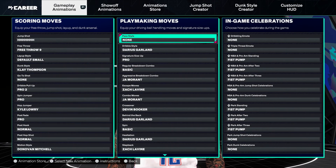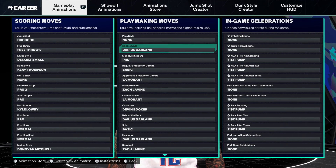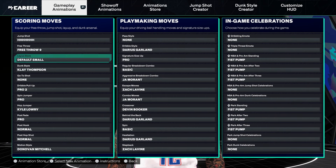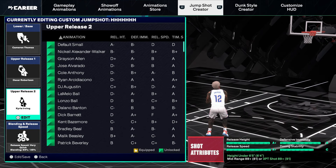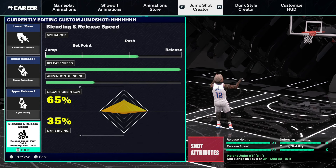These are the dribble moves you're gonna want to do. If you get a 92 ball handle, you're gonna want to make sure that you have Trae Young as your signature size up and Trae Young as your behind the back. These are the dribbles I run since I only have an 86 ball handle. I have Klay Thompson's dunk style with Donovan Mitchell's motion style. Kyle Lowry layup. The jump shot I'm using is Cam Thomas base, Oscar Robinson release one, Kyrie Irving release two. Make sure your visual cue is on push, five ticks past the white line, 4-4 speed, 65% Oscar, 35% Kyrie.